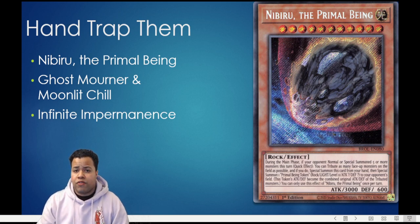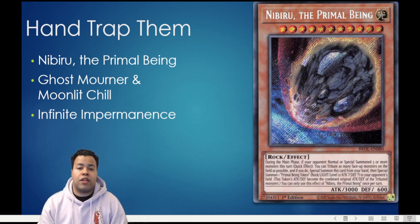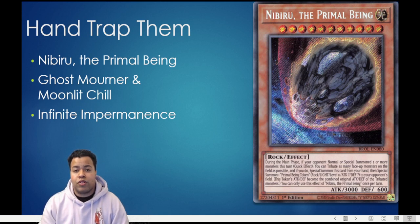If you're going to use Nibiru, you want to do it as soon as you can. If you're going to use Ghost Mourner and Moonlit Chill or Infinite Impermanence, I would argue that depending on the rest of your hand, you may want to use it on Number 89 Mindhacker — because that gives them the most information into your strategy, and by shutting that down it makes it harder for them to have an accurate plan as to how to combat your deck.